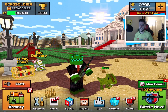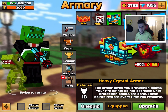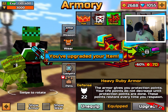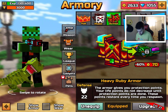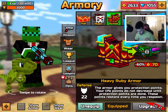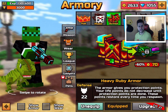In today's video I'm taking your advice. Two weeks ago a lot of you told me that I forgot to upgrade my armor. I actually didn't realize why I was being destroyed in games, and that is because I didn't upgrade my armor. I can continue to upgrade this. There we go, alright, good, we're looking pretty good. So we currently have heavy ruby armor. The armor gives you protection points — your life points do not decrease until your protection points are done, and these points restore every time you respawn. Finally, I was running around with armor that sucked so bad.